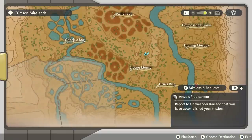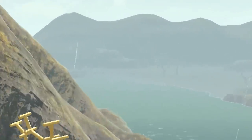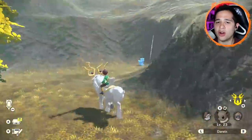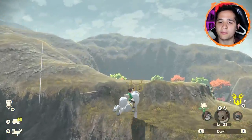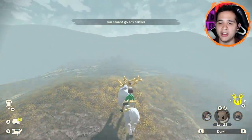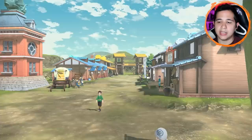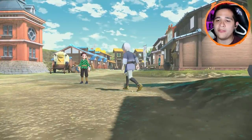It looks like this is the edge of the map. What would happen if you try to go over there with Basculegion once we can surf? I'm guessing there's an invisible wall or something. Wyrdeer's got his own invisible walls too. Let's get our way back home and have a nice welcome from Beni.